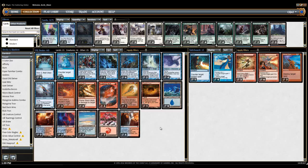Then there's two Mnemonic Wall, which is pretty standard in all these decks, four Mulldrifter, which is pretty standard in all these decks, and then four Peregrine Drake. As I said, you could go three if you really wanted to, but I'm going to stick to four.